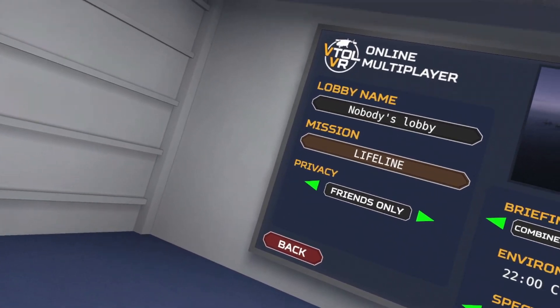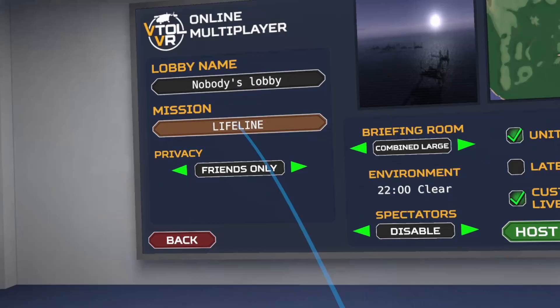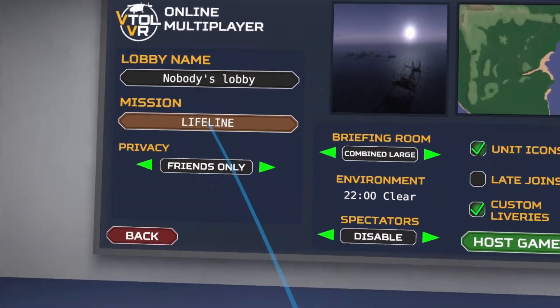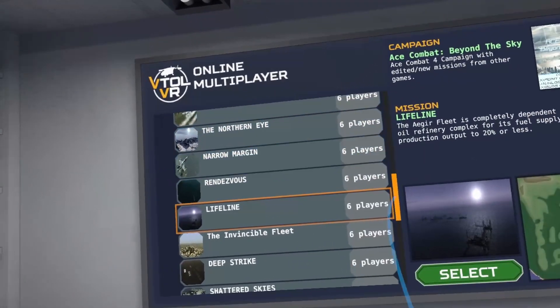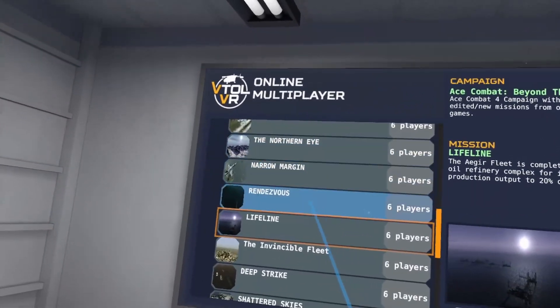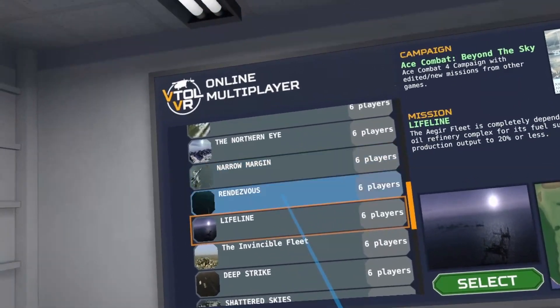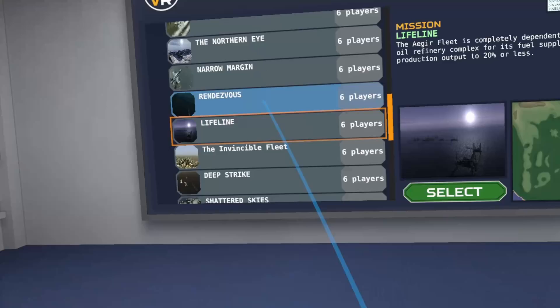Hello, hello. Welcome back to Ace Combat Beyond the Skies, a custom campaign for VTOL VR that recreates mostly Ace Combat 4 missions in VTOL VR. Last time we did the first two Ace Combat 5 missions in this campaign: Nero Margin and Ranu.